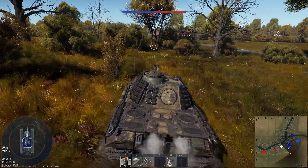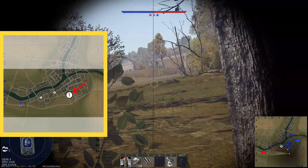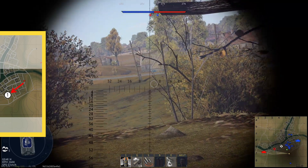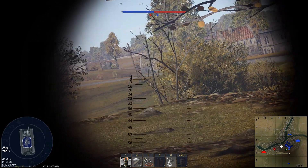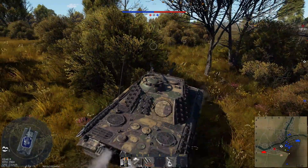This match is at BR 6.3 and almost a full uptier match. On this map I decide to use my support route where I need some armor and move right to my first key position. I wasn't able to detect an enemy after I got there and therefore decided to relocate and check if it is safe to move to the second key position on this route.